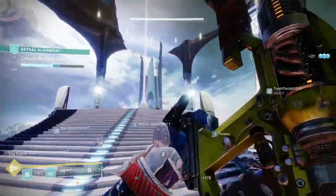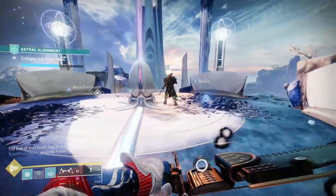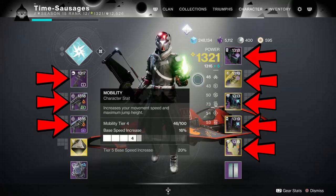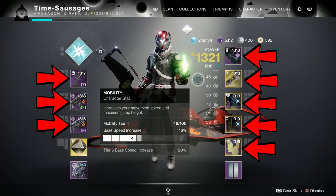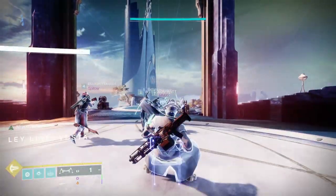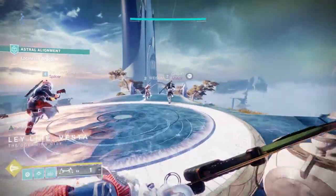Now the other power stat is your gear power level. That's worked out by adding together everything that has a power stat on your person and then dividing it by eight, because that's how many gear slots there are. That is your basic power level and that is what the game uses as a baseline to give you your drops.